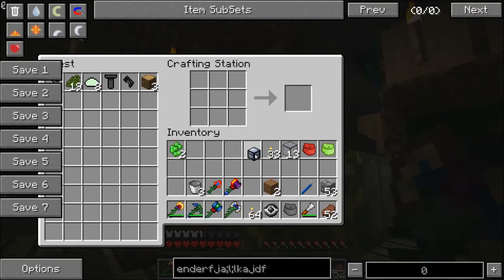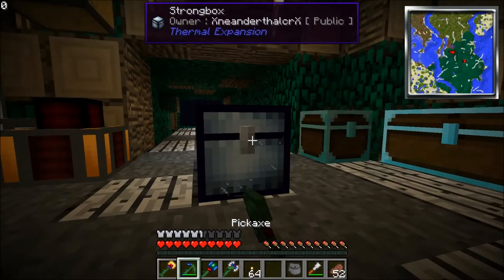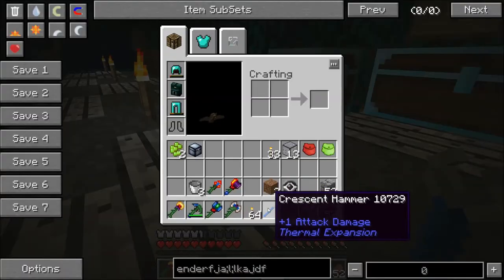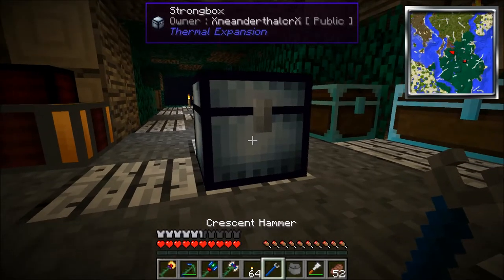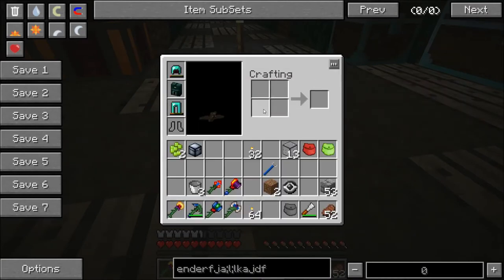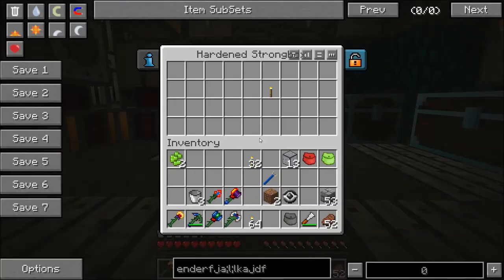I noticed that the chest I have right here is somehow hooked up to this crafting station — I didn't know they did that, which is kind of a bonus. Let's see how big this is. Oh, it's tiny, tiny, tiny. Hopefully they get bigger. I can break them with this — yep, okay. So I broke it and I got my item back. Oh, that is nice — movable portable chest. I can use that to make a hardened strongbox which has some invar ingots around it, which I have plenty of. That doubled it. Let's do one more layer — it uses hardened glass around it.